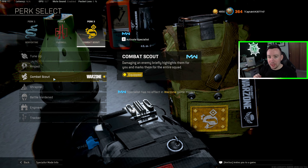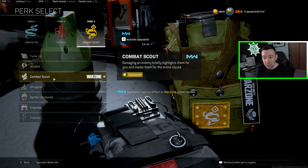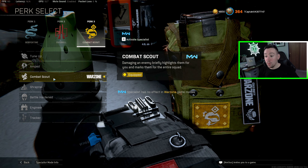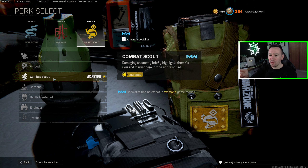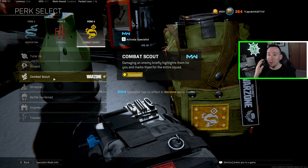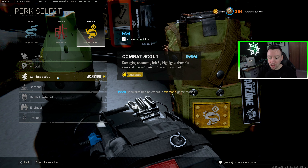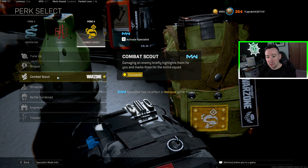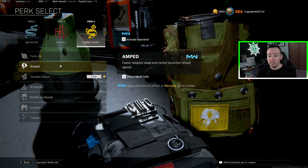Ultimately, I think Combat Scout is a little bit better, especially for the more aggressive player, because it basically gives you legal wall hacks. As soon as you cause any damage — bullets, explosive fire, even kill streak damage — it will ping and highlight them through and behind walls, and it will ping with a red dot above them to your teammates. So when playing as a squad, Combat Scout is amazing because it helps your teammates as well. If you combine Combat Scout with FMJ or the Vanguard perk Driller, which allows you to shoot through walls more, Combat Scout can be kind of broken. It's probably the best perk three in my opinion, especially when paired with Vanguard guns with tape grip to basically also get Amped.